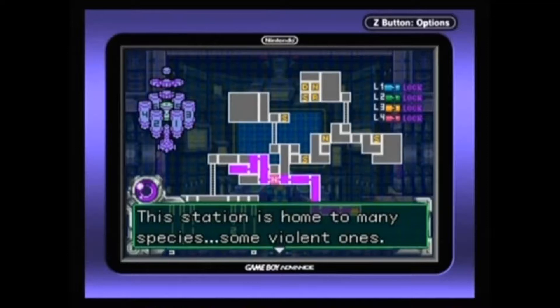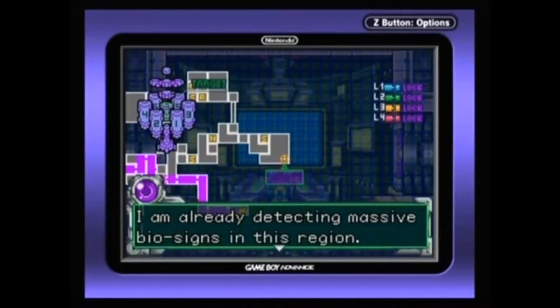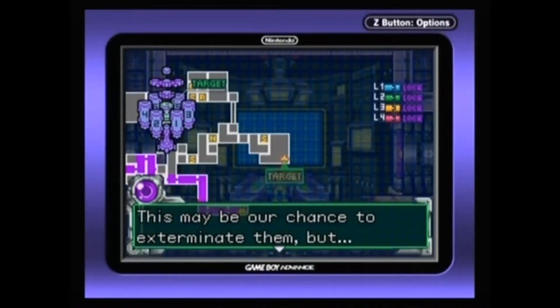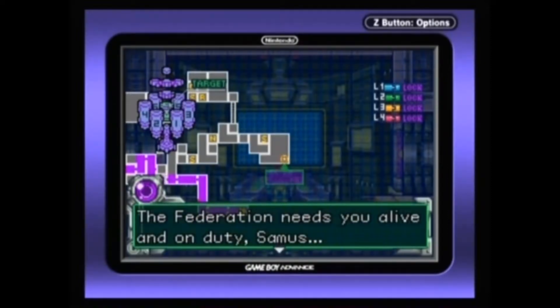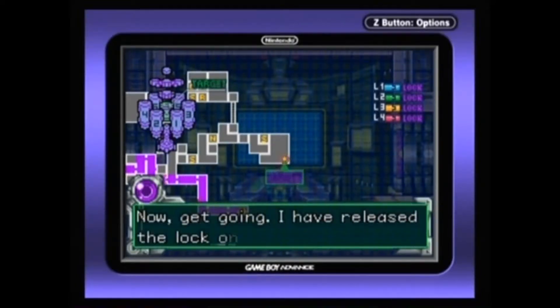This station is home to many species, some violent ones. We must keep the X out of the breeding environments at all costs — this is vital science. I am already detecting massive biosigns in this region; the X are gathering. This may be our chance to exterminate them, but you are only at 10% battle capacity. Your chance of survival is extremely low. The Federation needs you alive and on duty, Samus. I have released the lock on level 0 hatches — look for the blinking hatches.